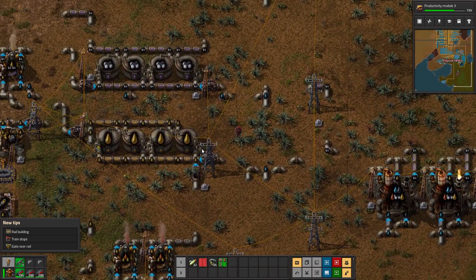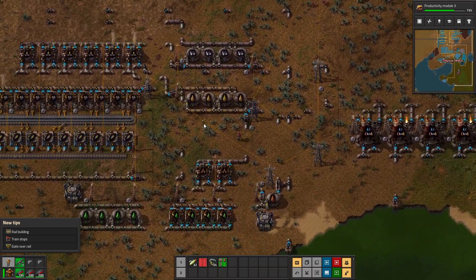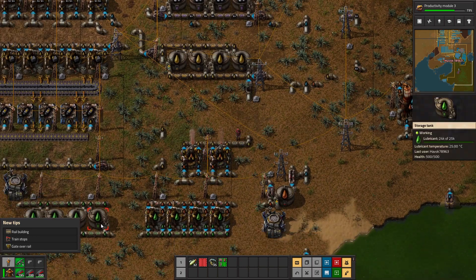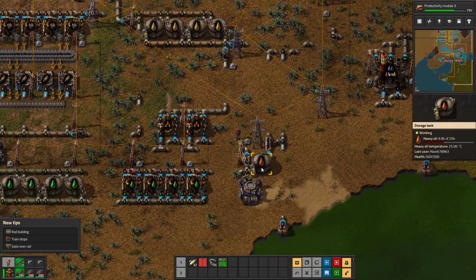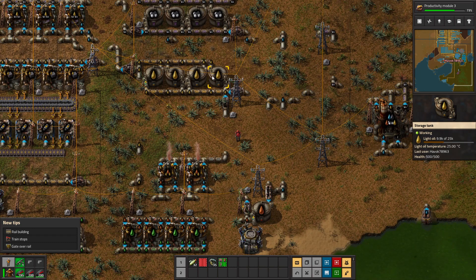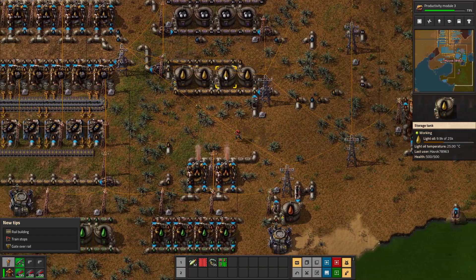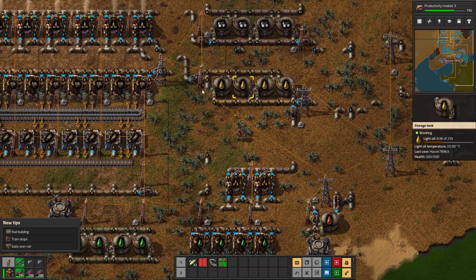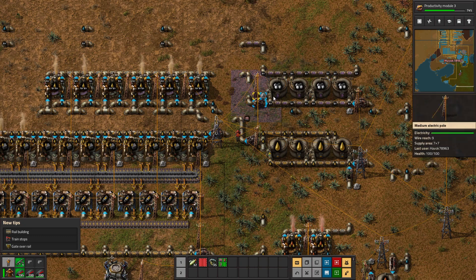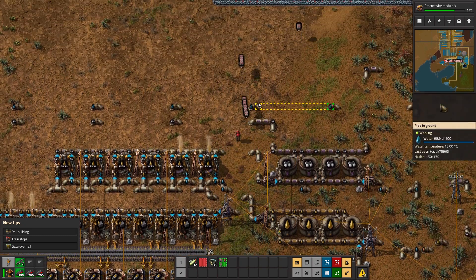This is powering a lot of important things, so we want the output priority to the left. Make sure that's full and then anything else comes down this line. I don't need to upgrade this to red belt, that'll be enough to keep this running at full speed - granted I have enough petroleum. It looks like we're completely backed up on lubricant, which means heavy oil has backed up to the point where the light oil cracking is feeding all that into petroleum gas.